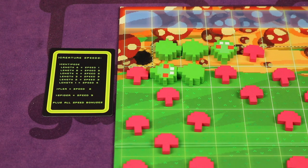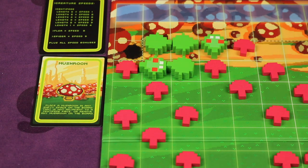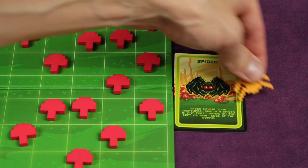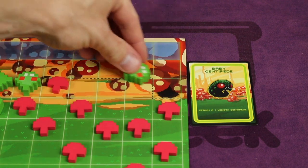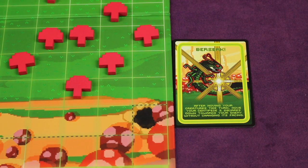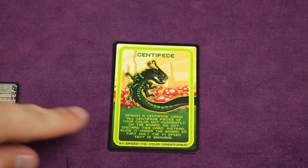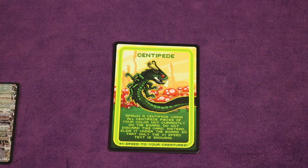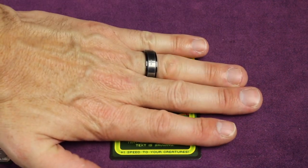Let's look at the different card possibilities for the centipede player. The mushroom card lets you place a mushroom in any empty spot not adjacent to a centipede, or remove any mushroom on the board. The spider card lets you place a spider on an empty space on the left or right edge after moving creatures. The baby centipede card spawns a length-one centipede at one of the two spawn points. The berserk card lets you move your centipede straight down toward the gnome after moving. The flea card spawns a flea in any empty space on your side. The centipede card spawns all off-board pieces of your colored centipede through a spawn point, then goes under your board to give plus-one speed to all your creatures for the rest of the game.